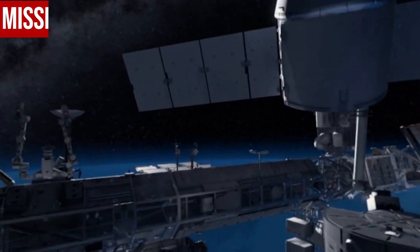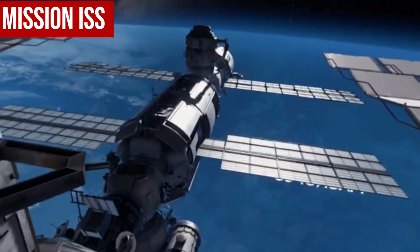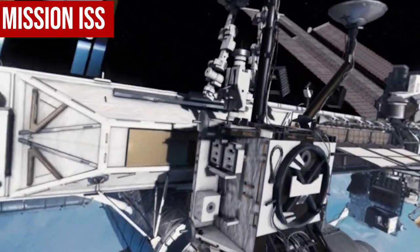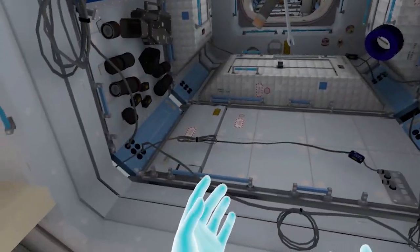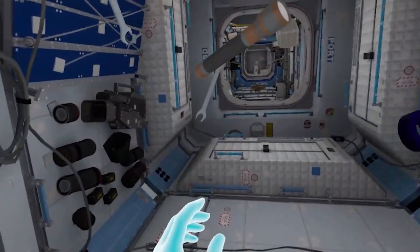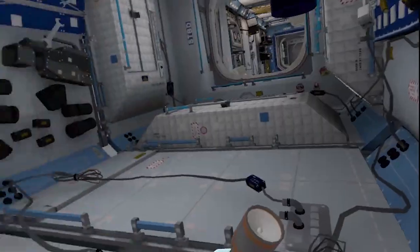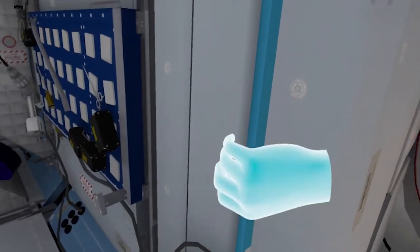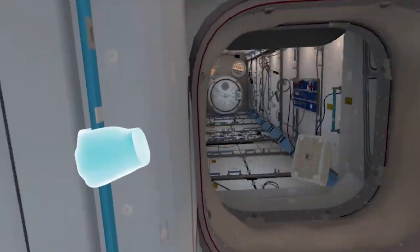The first game in our lineup of free Oculus Quest games is Mission ISS. This is essentially a realistic simulation of the International Space Station. It was developed along with NASA, the European Space Agency, and the Canadian Space Agency. Now that you know the layout of the station and how to move in space, you are ready to go to work. Proceed to the Destiny module — we'd like to explain the laboratory in more detail.